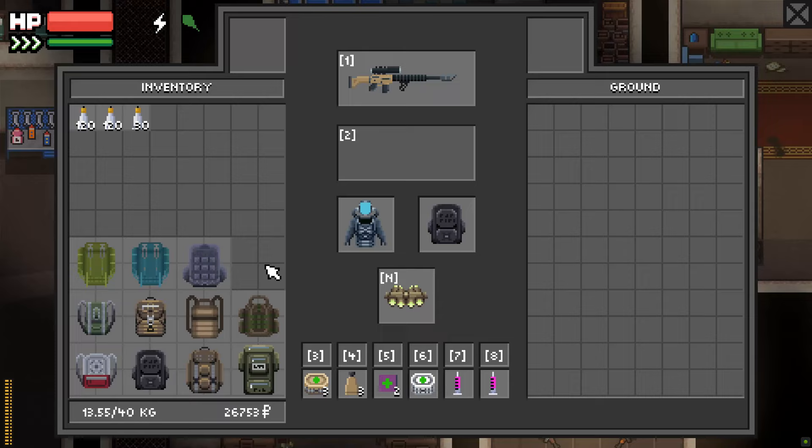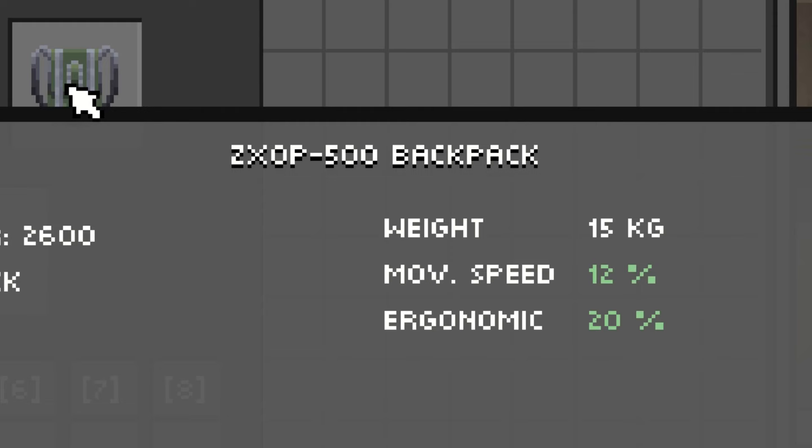Today I'm going to show you the best backpack, how I progress my backpacks, and what the backpack ergonomic stat does. First, the ergonomic stat: if you're using a scoped weapon and you move your cursor to another location, the ergonomic stat will increase or decrease the time to get to that location. And that's all it does.